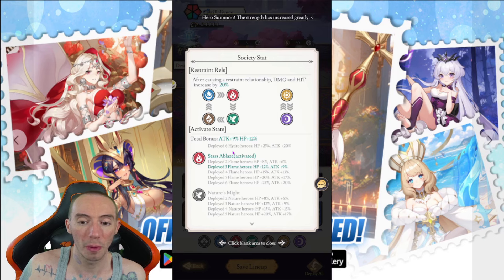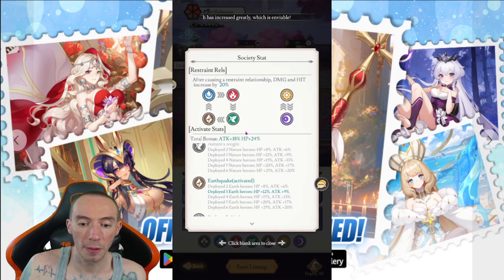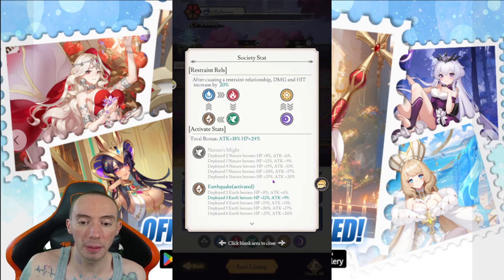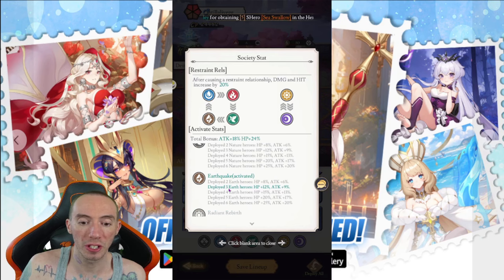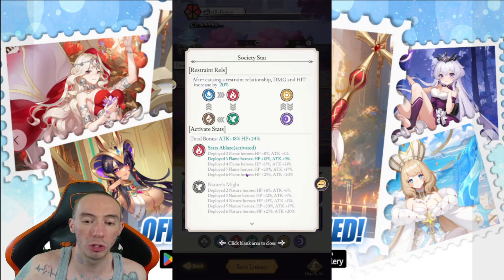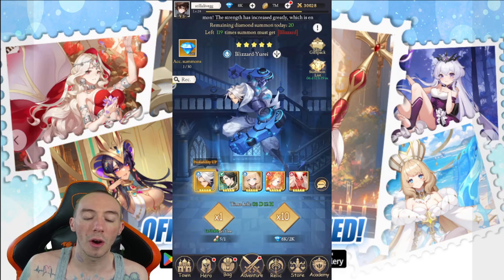The element bonuses apply to your entire lineup, not just those specific element characters. So if you have three flame heroes, everyone gets that extra 12% HP and 9% attack. You can also combine elements — for example, three flame and three earth characters will stack both bonuses, giving you 24% HP and 18% attack. Running two-two-two across three elements is another viable option.